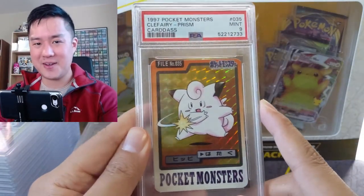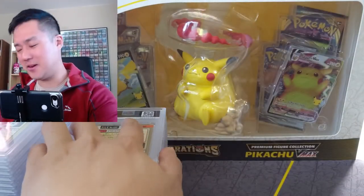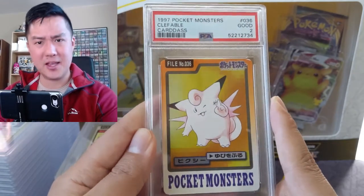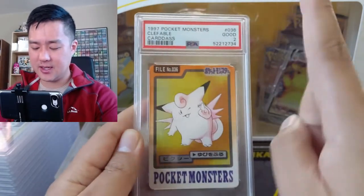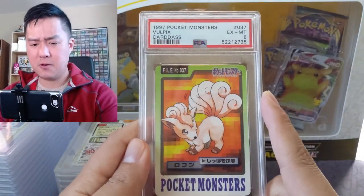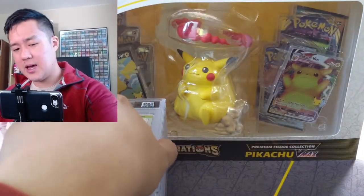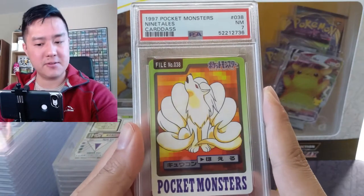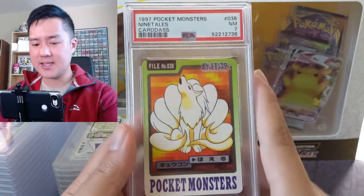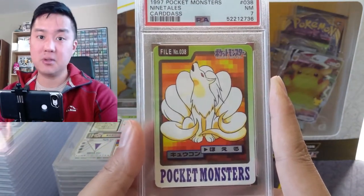Clefairy using what I'm pretty sure is the double slap attack — in the game it could hit up to twice. Then Clefable — the evolution not getting the prism treatment. Vulpix actually didn't change too much. But back to Ninetales — you can definitely see the difference in the ratios of their body. This Ninetales feels like it looks much smaller than Ninetales is typically depicted.